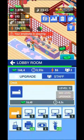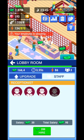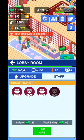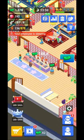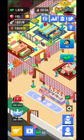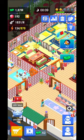This is going to be your entrance, and over here you're going to have the lobby room, which operates quite a lot. You're going to have staff here — the more staff you have, the faster you're going to be able to meet your customers.